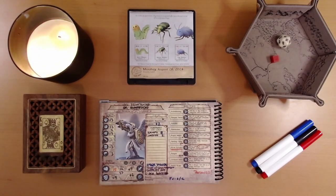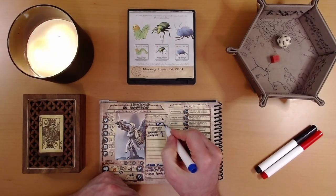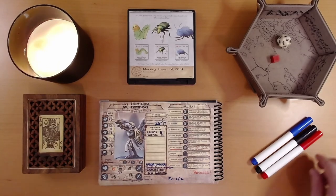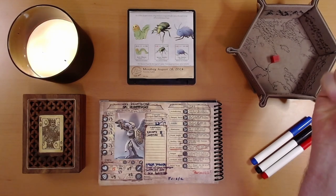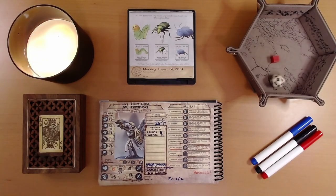I forgot a couple of matters of bookkeeping. I need to subtract 5 amber to buy Lily, so that takes us down to 17. And I forgot to do our poison check to see if it affects us on this page. We need to roll an 11 or better. If the result is 10 or less, we lose a point of health. We rolled 16, so we're okay.